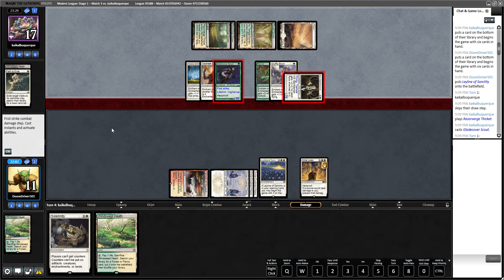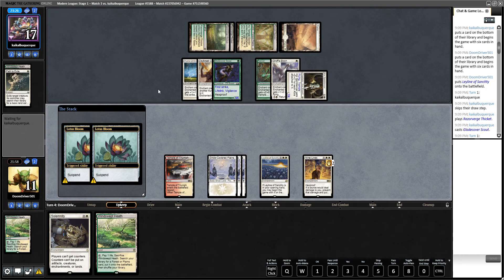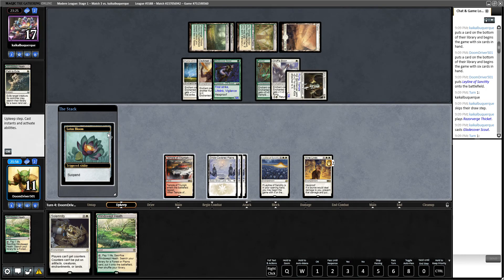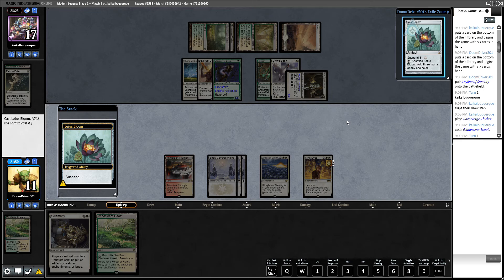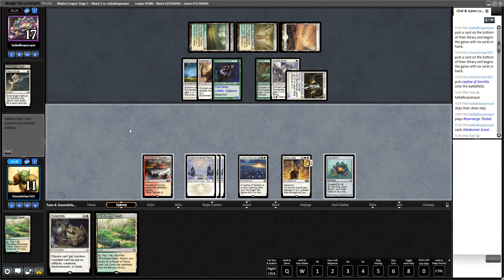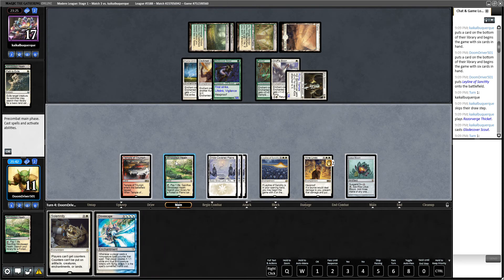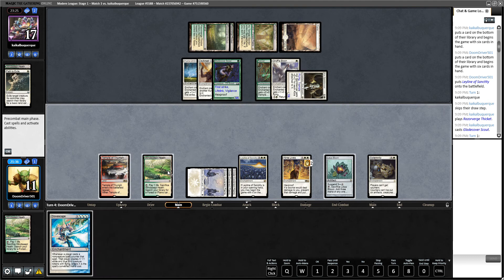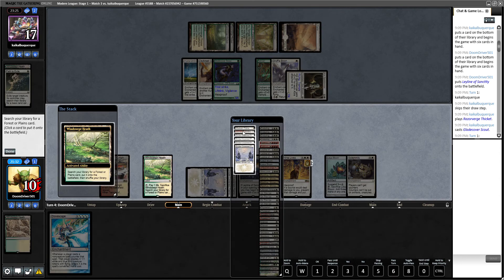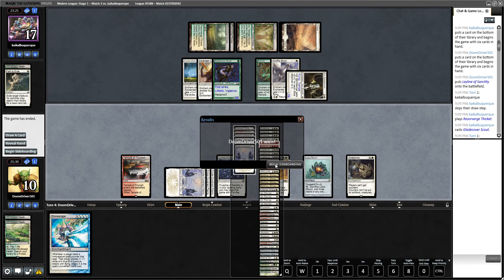Oh, he has vigilance too — excellent. All right, we got one Lotus Bloom. Cast this, and let's draw — Dovescape. Why do I always seem to draw cards like this? One, two, three, I'm just going to do this now. Misty Veil Plains because I want to get this Dovescape out of my hand. Oh good, no way to deal with it — excellent.